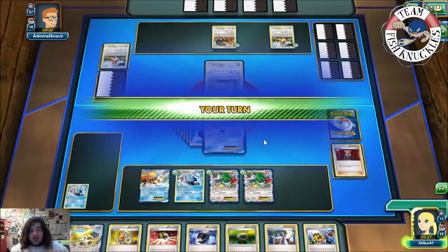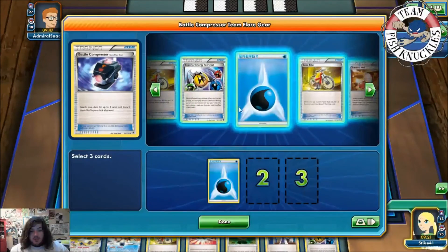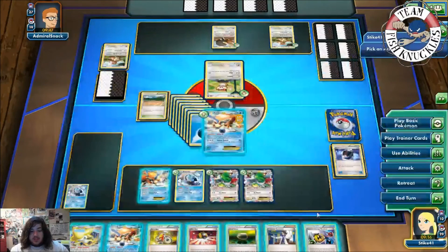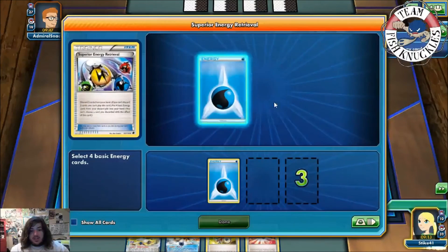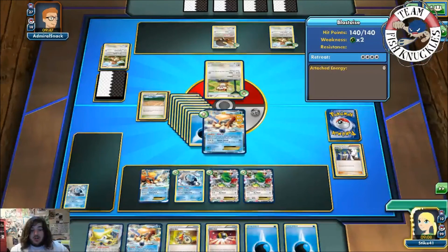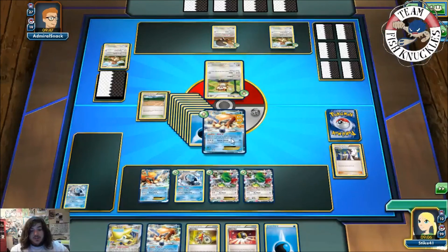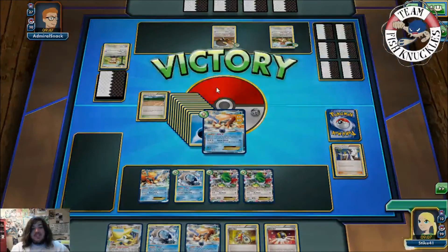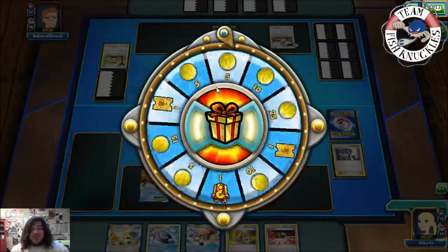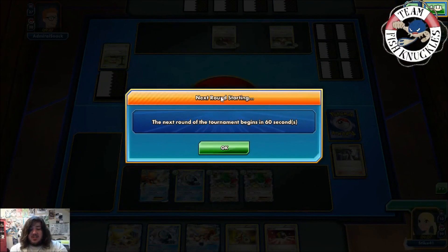I want to try to get all 11 energies on my Keldeo - I wonder if my opponent will let me do this. Battle Compressor, discard some more Water Energies - one, two, three. We'll Superior discard these two, get the three Water Energies. This way you can actually knock out a Wailord with this attack - 270. That knocks out a Wailord with the Harm Charm, so this deck can one-shot a Wailord, which is pretty cool. Hopefully you enjoyed this round - I know it wasn't that serious, but we still got a turn one Archie's which is always pretty cool. The next round of the tournament begins in 60 seconds, so I'll see you in a second.